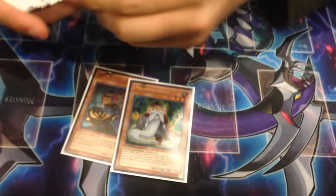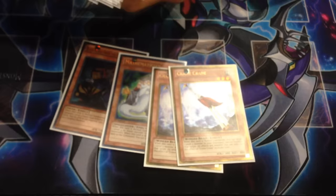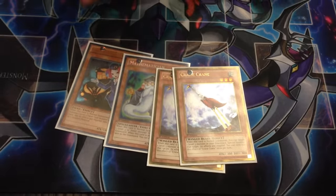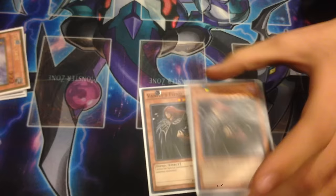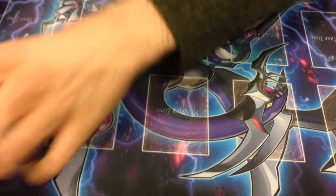Alright, one Tour Guide. Two Crane Cranes because I made Anti-Spell Fragrance and I wanted to still go under it. And then I mained two Vanity's Fiend, which was really bad because it was just stuck in my hand. Garbage.